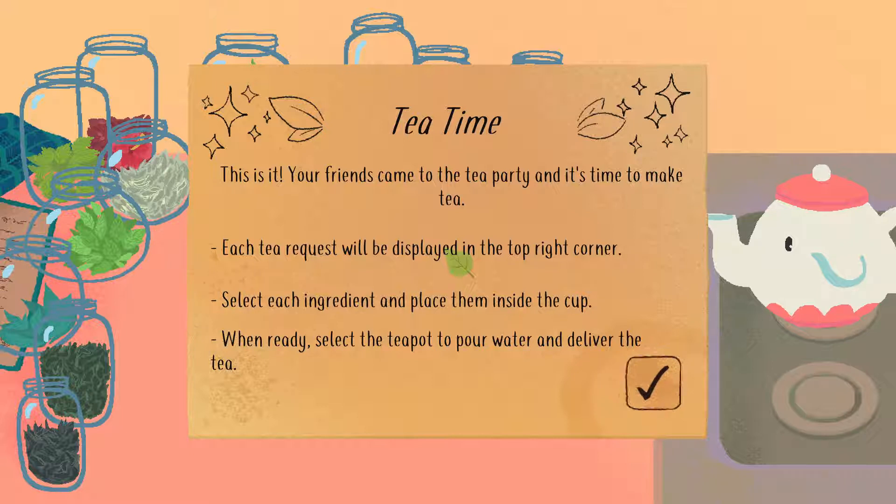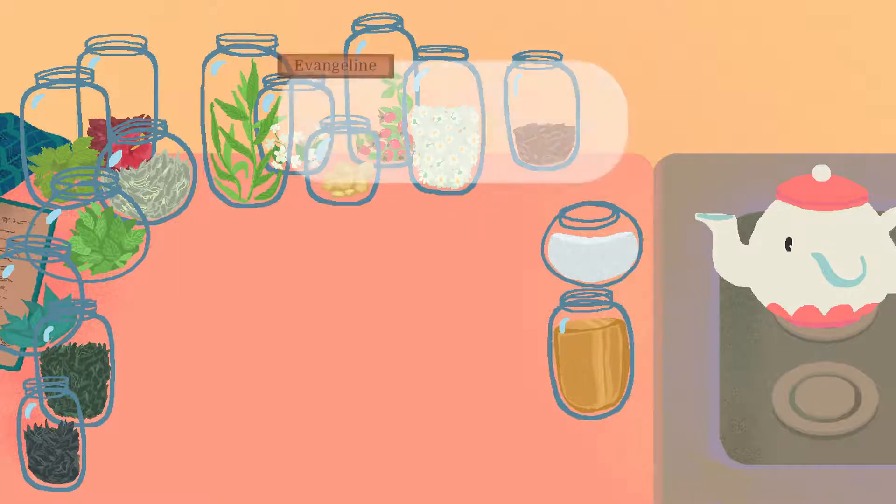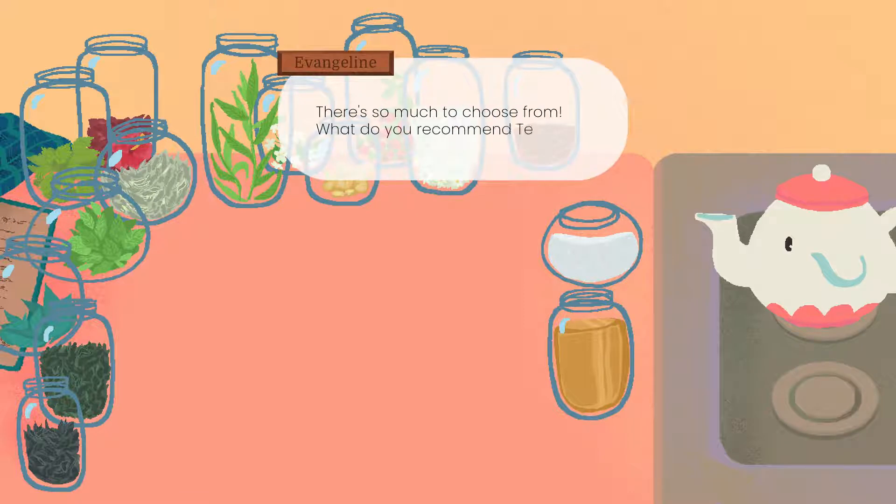Each tea request will be displayed in the top right corner. Select each ingredient and place them inside the cup. When ready, select the teapot to pour water and deliver the tea. Sounds simple enough? There's so much to choose from — what do you recommend, teacup?